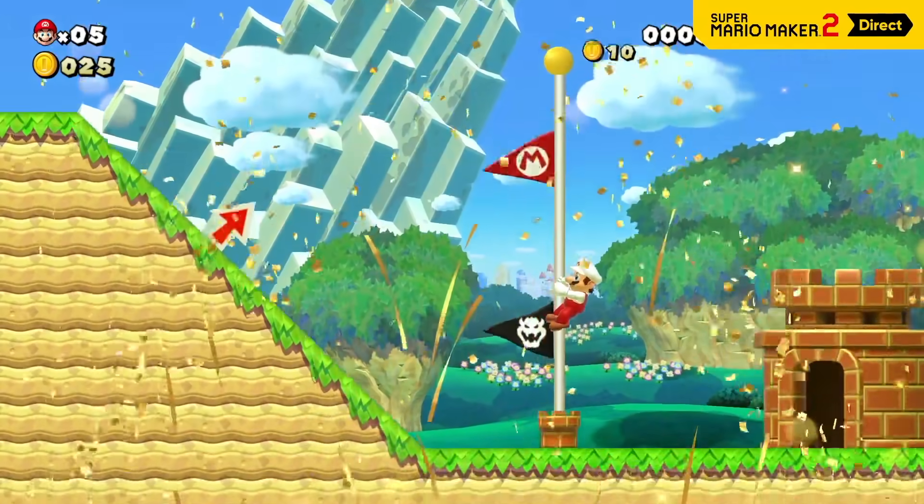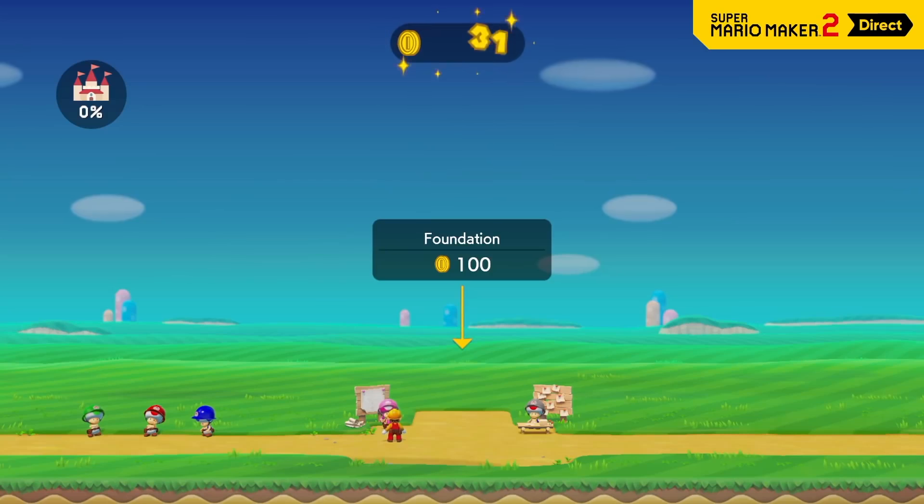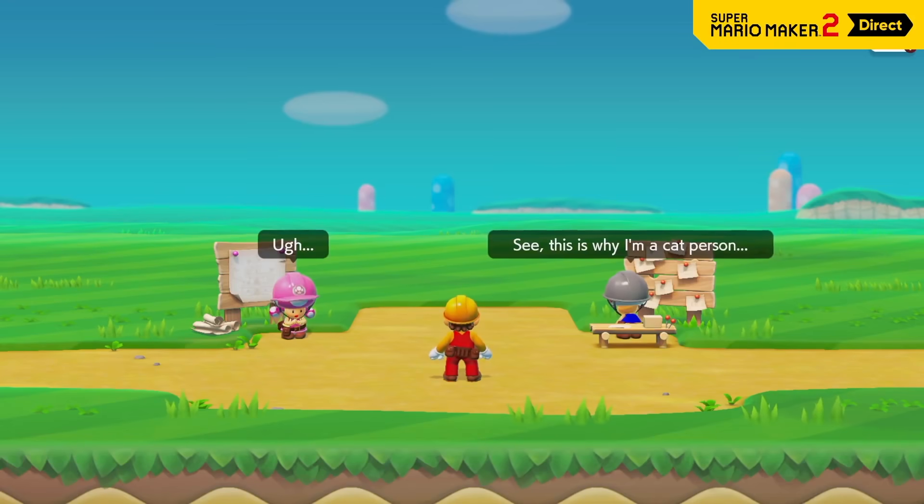At 6:40, more of a subtle plot element. This is a snippet of the story mode and as you can see, Toad mentions that he's more of a cat person and this is the reason why — Peach's castle isn't here. Overall really insignificant, but even so it makes me suggest that maybe the castle hasn't been destroyed or anything, because there's no debris, so it's possible that this was the work of the Undo Dog.